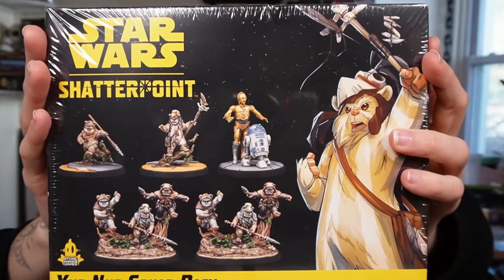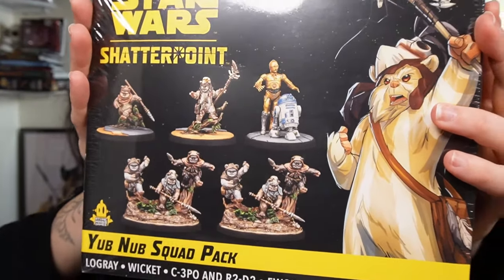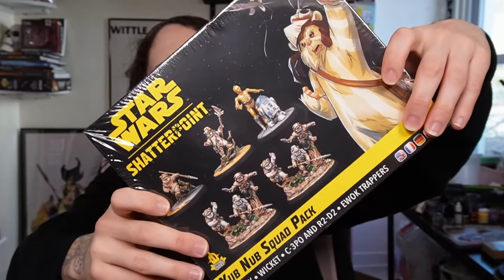Speaking of aliens — look at these little Star Wars guys. Oh my gosh, we got some Shatterpoint minis — Yub Nub Squad Pack. That's so cute, I love Ewoks. You know who really loves Star Wars? Mama Gob. I'm going to paint my mom some Ewoks. Oh my gosh, C-3PO and R2-D2. My mom's really going to love this. I've seen a lot of Shatterpoint minis and they all look nice — they look fun to paint. Painting miniatures as gifts is so much fun.